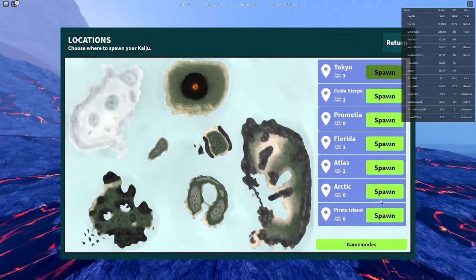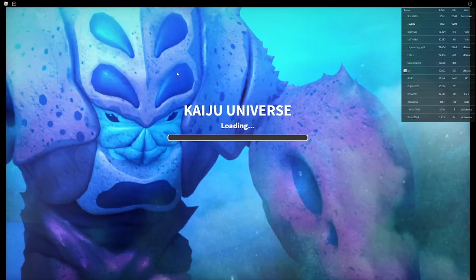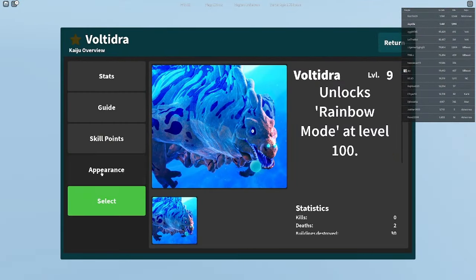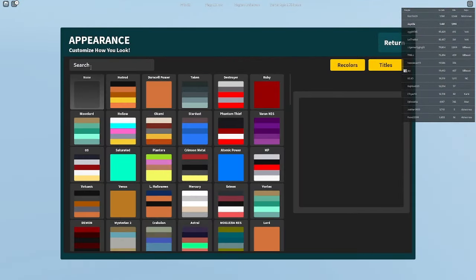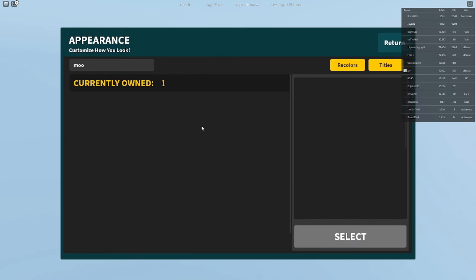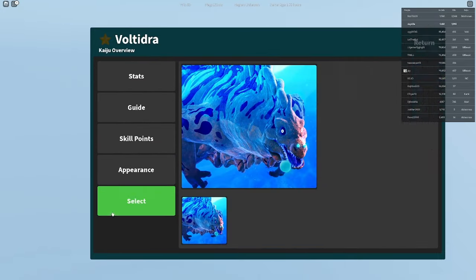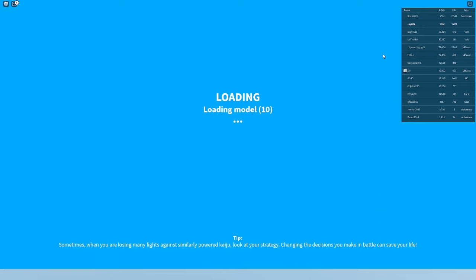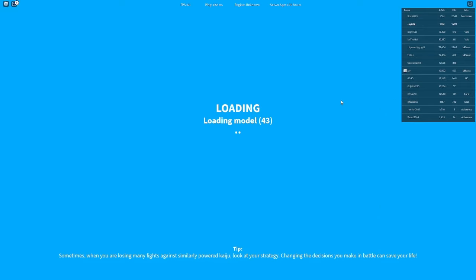Let's go to the new map. The new map is really cool. I feel so bad for Akatsume — he's one of my favorite new designs, but he's just not that good. I want him to be good because he is so cool, but he's just not. Let's go to Tokyo. I want to see what this reskin looks like.